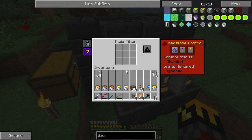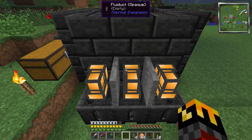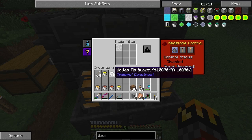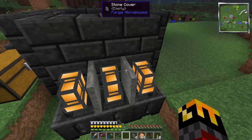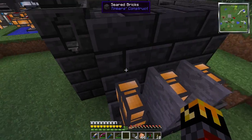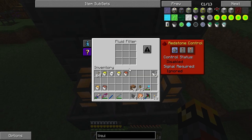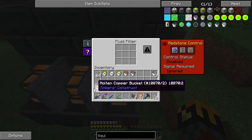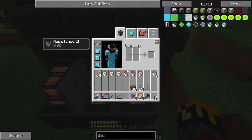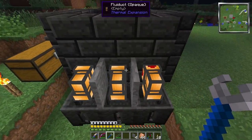To account for this, we go into our fluid duct with the pneumatic servo, set it to whitelist, and put in the liquid metal we want to whitelist. So this one's going to be gold, this one will be tin — I'm just doing these in order since that's how they ended up in my inventory. We go around to the other side: iron, then aluminum, and lastly copper. Then we have to get our crescent hammer out and set these all to output, because if we don't set them to output they won't do anything.